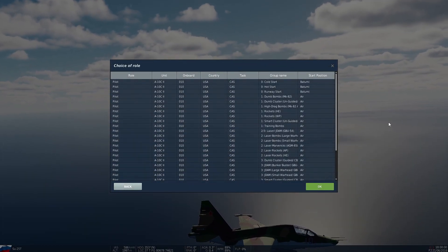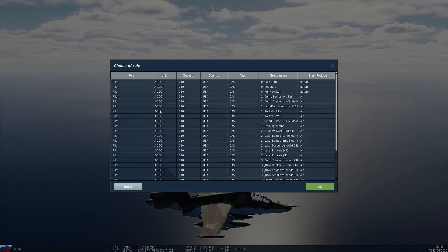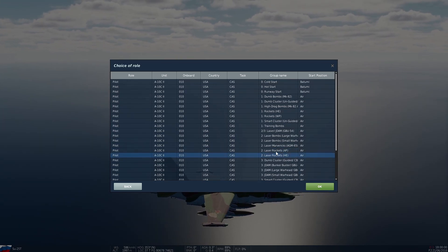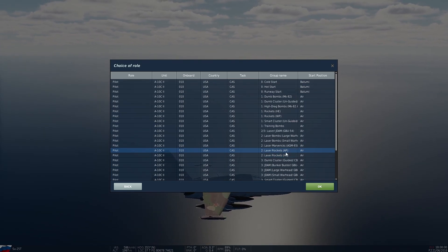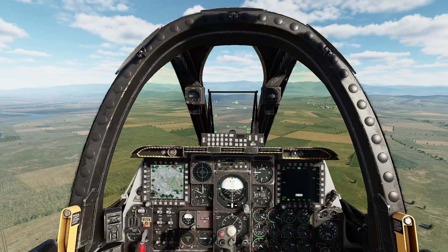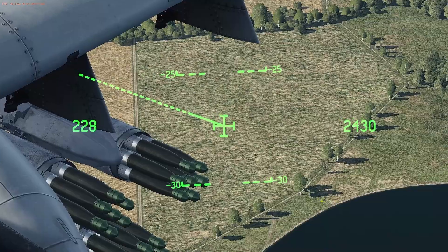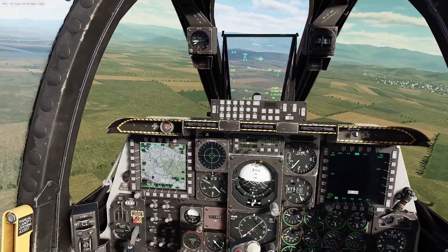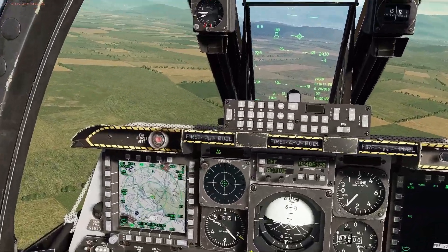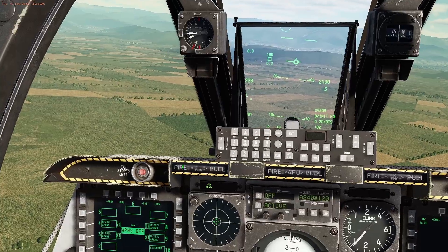Hello everyone and welcome back to our training series on the A-10C-2, where today we're going to be looking at one of my favourite additions in the A-10C-2 tank killer upgrade, and that is the laser rockets. We can either go for AP or HE. I'll do the AP rockets here. Employment is identical for both of them. A link to the mission I'm using is going to be down in the description. These are our laser rockets — they are really quite fun. They are exactly as they say on the tin: they are rockets, like your regular rockets, but with a laser seeker, so they can guide themselves to the target. A very nice thing is you get a huge number of these, and they are deadly accurate.